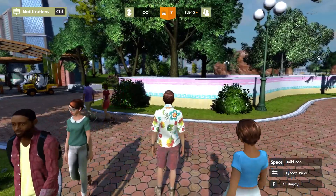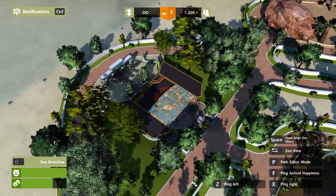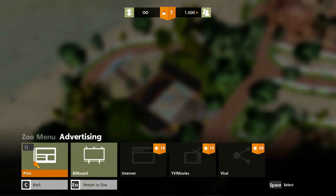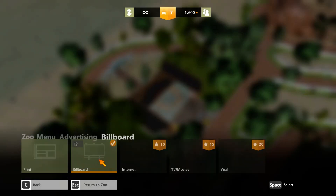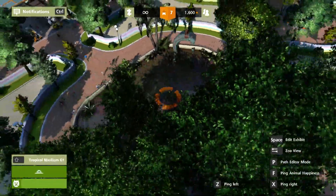You can also increase your fame by going to the main zoo menu, going to advertising. There are two options: print and billboard. I prefer billboard. Now there are intensity settings — intensity means the amount of advertising. If you have very high intensity, people get irritated. So medium intensity is good. Now we are advertising our zoo on a billboard.